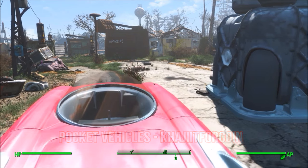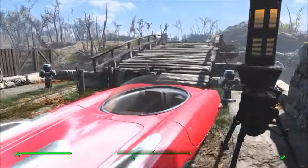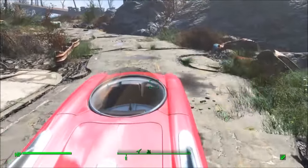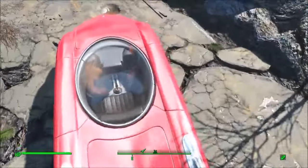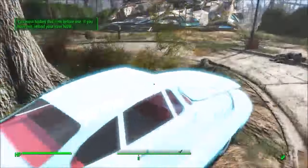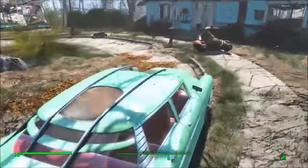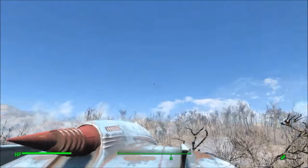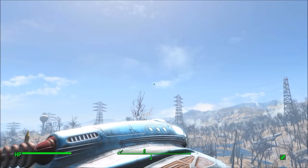My first mod this week is a big one — Pocket Vehicles by Khajiit4Coin. This mod lets you drive vehicles across the Commonwealth in Fallout 4. It is a bit buggy, but honestly it is so sick that I didn't really notice. As you can see, there's no driver in the seat, but still it's an extremely sick mod that lets you drive different cars and even a UFO. This mod lets you drive a coupe, a minicar, a sports car, and a sedan. Lastly, you can pilot your very own UFO. The fact that this is on console and such a huge mod is really nice to see.